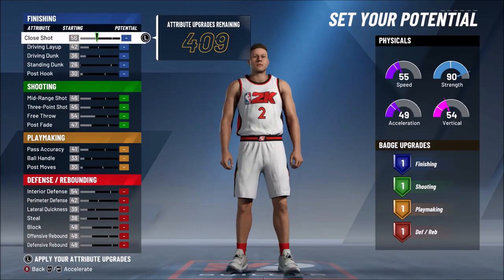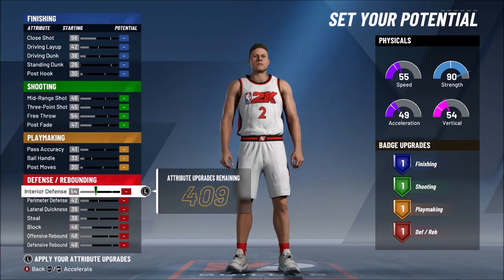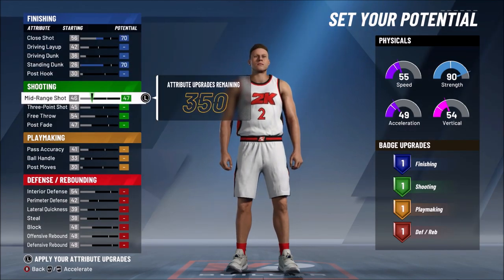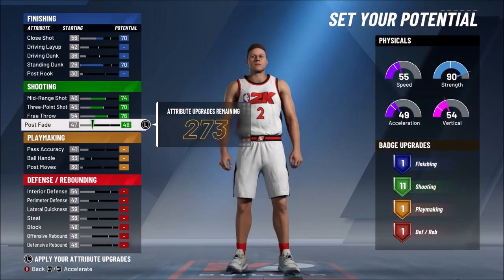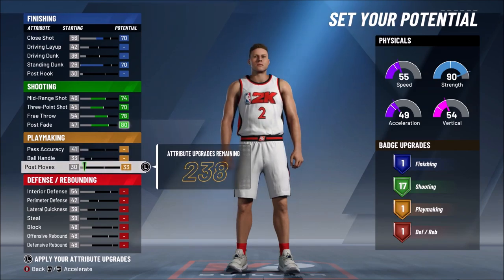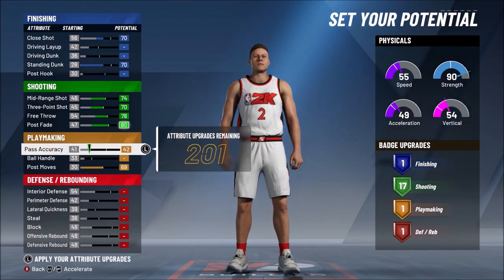When it comes to stats, you want to first get 409 upgrades and then pick what are the musts. The first thing I did was max all my shooting out — I want to be a good shooter and get as many shooting badges as possible. Even with only a 73 rating, if I get Hall of Fame shooting badges, I'm going to be shooting like a stretch big. For playmaking, I want quick first step on gold because that triggers blow-by animations, which is huge catching off a wing and going right by somebody as a center.